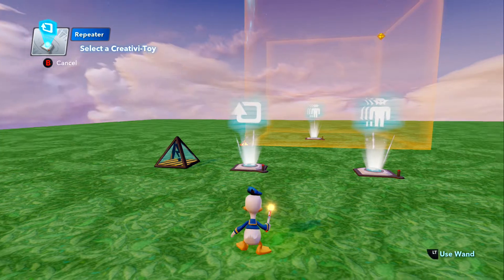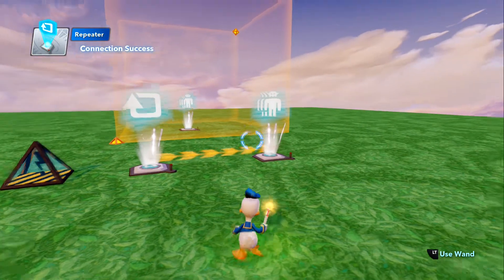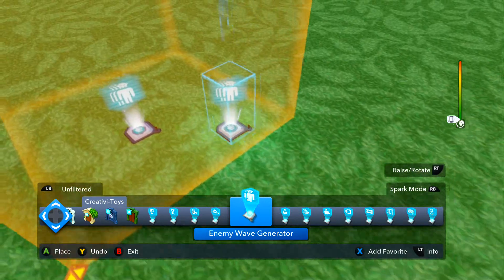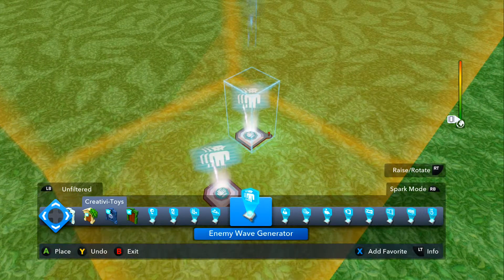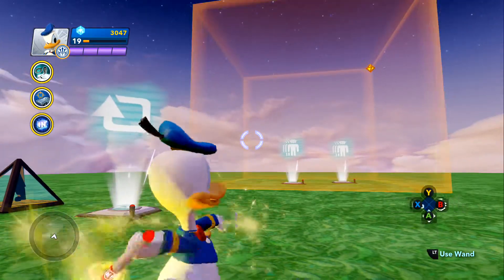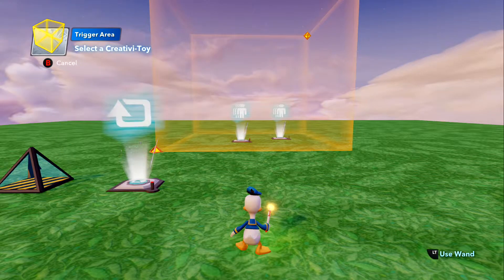That's done. Our repeater is already hooked up to the other one, so we'll hook this one up: Repeater → Wave Generator → Generate Wave. Then we'll go ahead and move this right next to the other one.